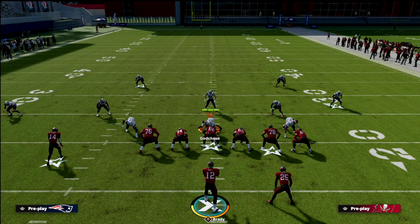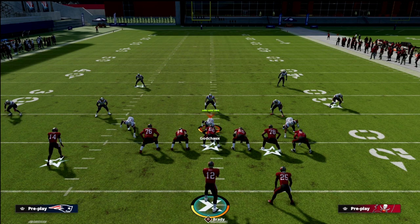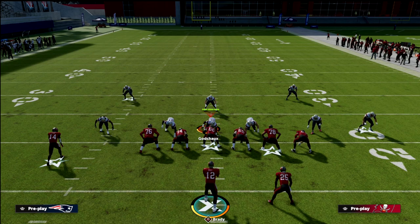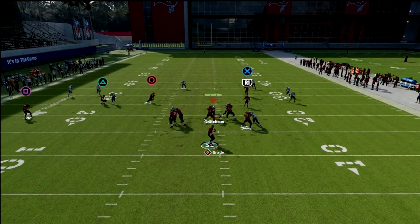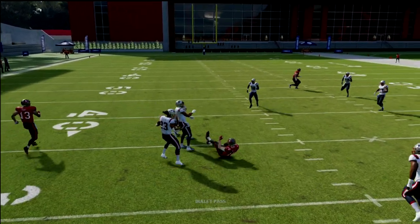It's based on tendency. If they're running more man coverage and more of that curl flat concept on the left side, you might want to consider using the deep out route. If they're running basically cover three Mabel out of nickel three-three-five and sitting in zone, then you don't need that — you can easily beat this concept with just a little smoke screen. As you can see, it's still very effective.